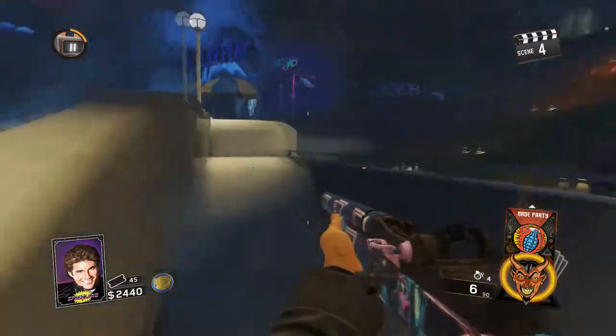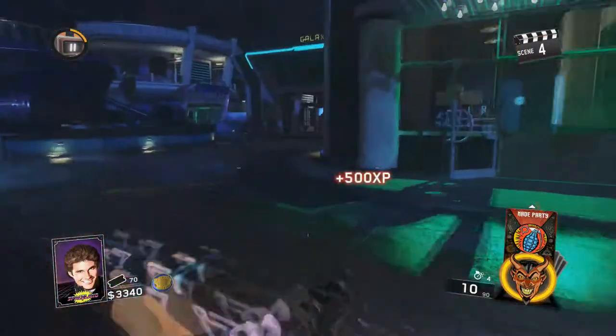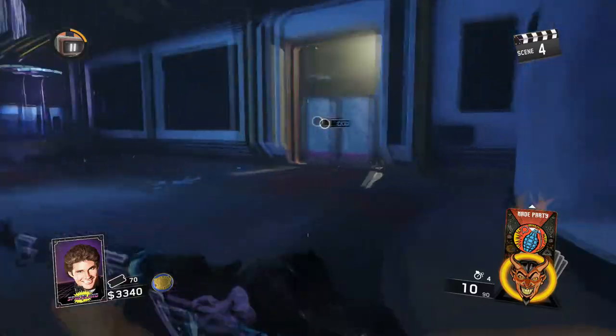What is up ladies and gentlemen of YouTube, it is Unsigned Glitch here, and today I'm bringing you this tutorial on the transponder out of the map glitch. First, you're going to want to open up the door to the basement for this glitch to even work.